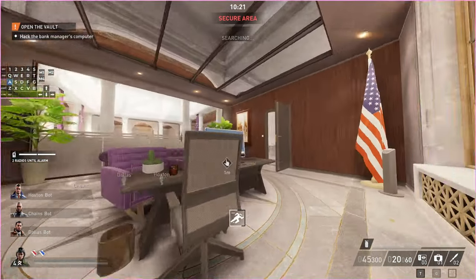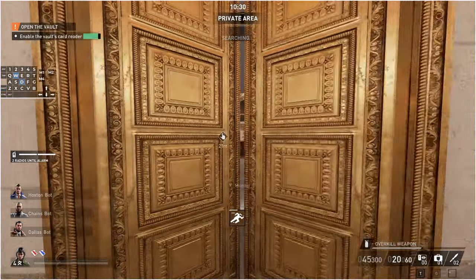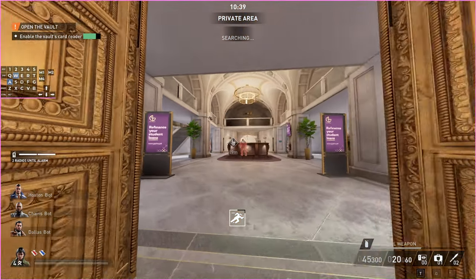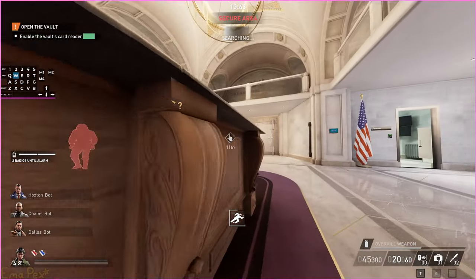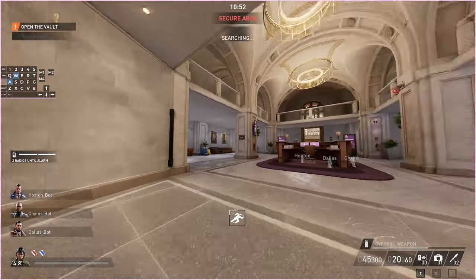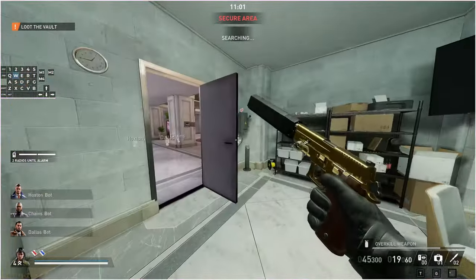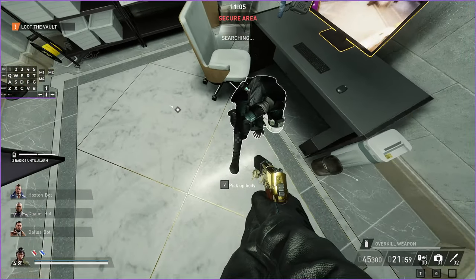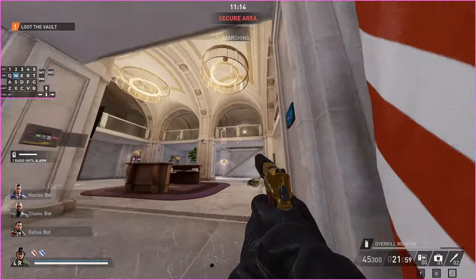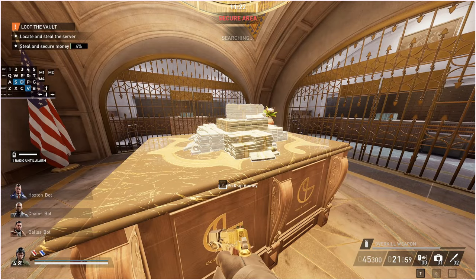Once you start this hack - assuming you're not in search - you can watch my previous video on how to do this not in search. This is actually good because now you have two different things to reference: doing this in search and out of search. The main difference in search is you just have to wait more. So I should go back upstairs now. If you're using the elevator access - which is the whole point of this video - take out the camera guy. I want these videos to be patch-proofed, which is why I'm killing them rather than using bugs that take out cameras without killing them.